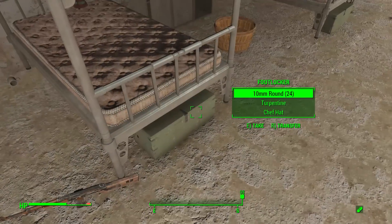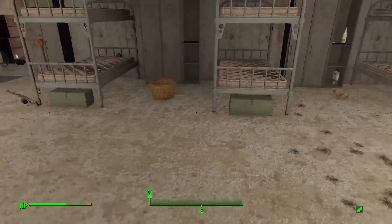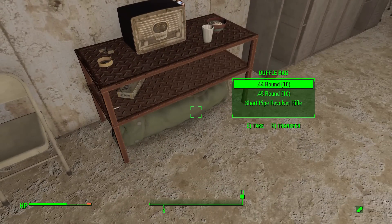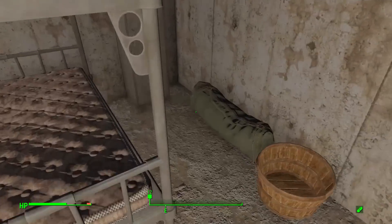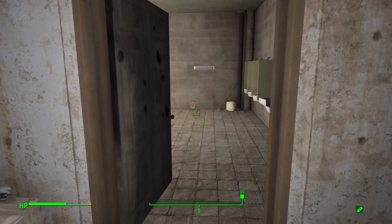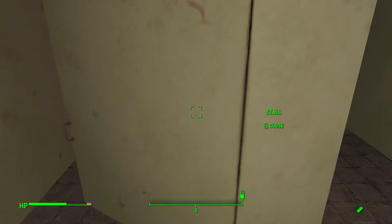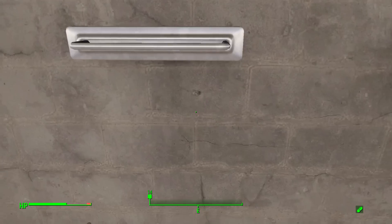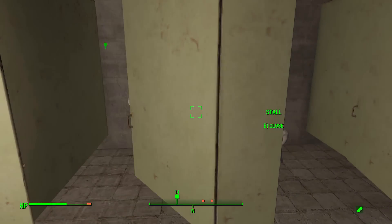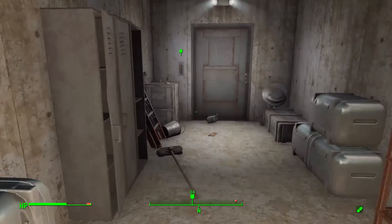Let's check all the foot lockers — they might have more 7.62 ammo. Nothing so far. It's always a pain going back to Nuka World. I really should download mods that add 7.62 ammo into the Commonwealth but I always forget, and then I always complain about having to go back. Nothing in the bathroom either — just a plunger. All right, we got a card — it better be the right one.